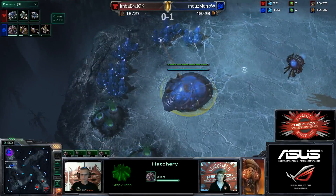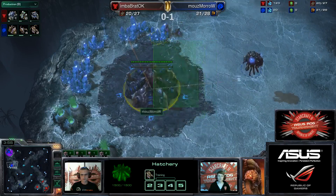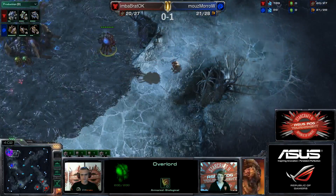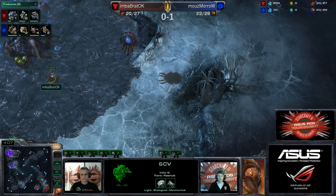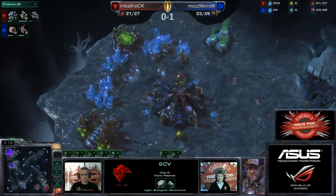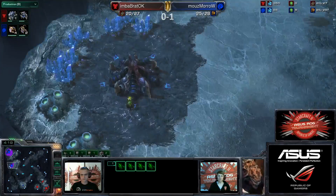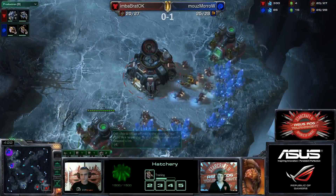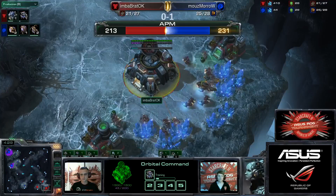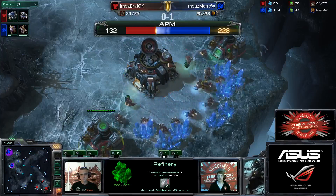Four Zerglings coming out for Moro, as opposed to the usual two — obviously he wants to be a little more defensive with this more vulnerable spot. He's going to take both the right-hand side Xel'Naga towers, then poke up and down the choke point where the destructible debris is on Bratok's front door. We also see Bratok going directly into double refineries after taking that expansion. I'm sure we'll be seeing some form of factory coming up, and I wouldn't be surprised if he threw down double factories and started going for some blue flame hellions, as that's his current style.